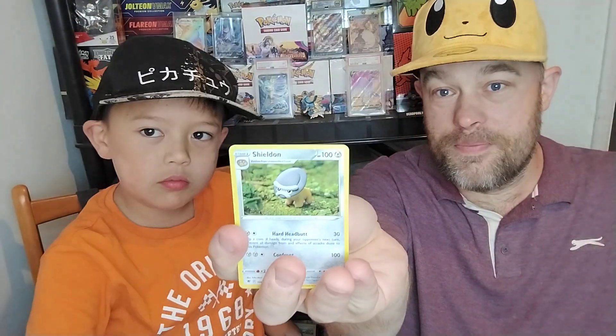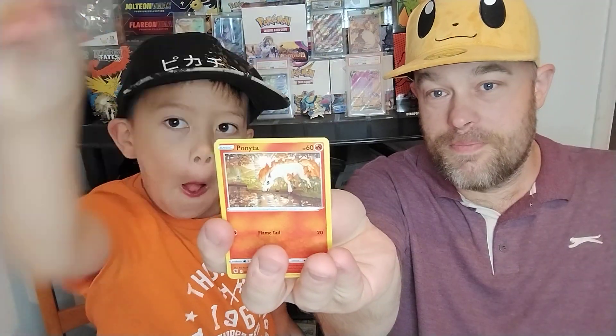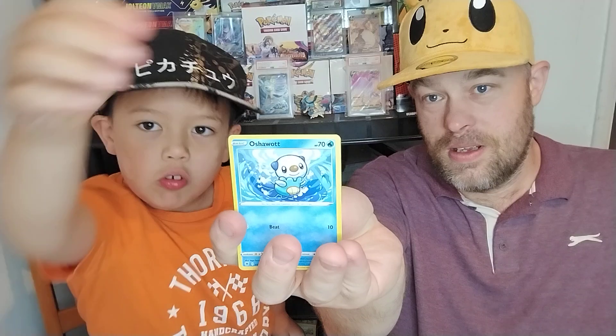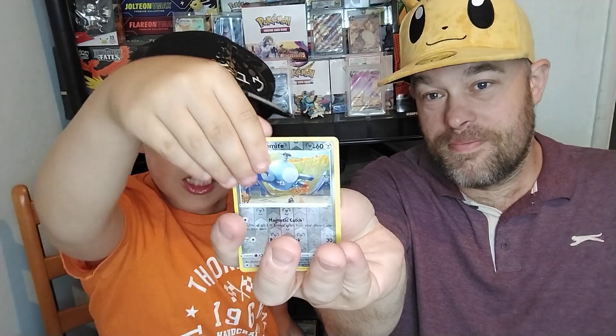We have another good code card, so maybe it's going to be two for two. Will it be a holofoil? We have the dark energy, Shield on, Heavy Boar, Purugly, Ponyta. Cricket up. The rose black and white.